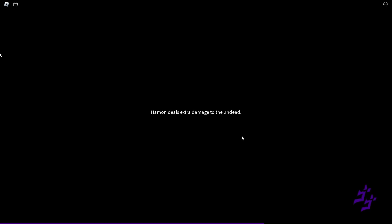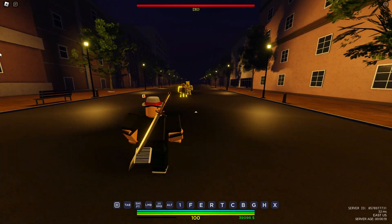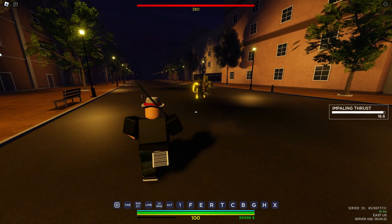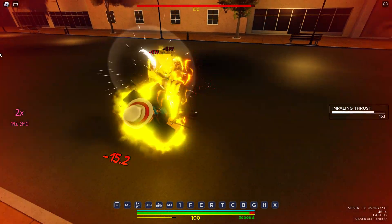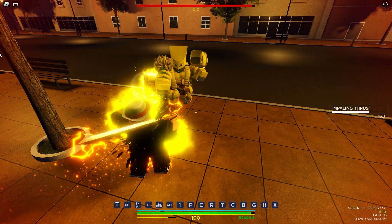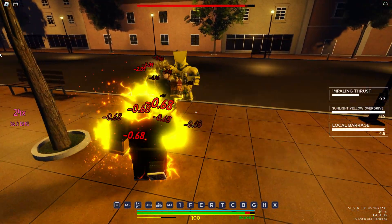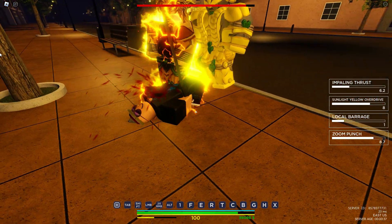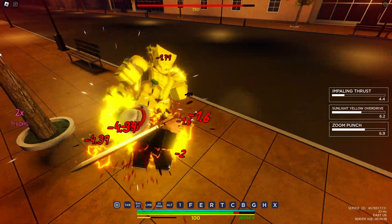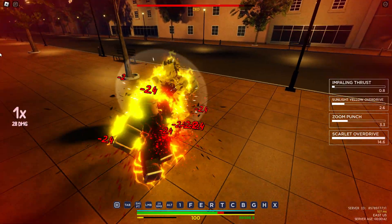We're doing Dio now, and Dio should technically be the easiest boss out of all of them so far, for the main factor that he's actually a vampire and he's weak to Hamon. Okay, he's just spamming all his moves at this point.